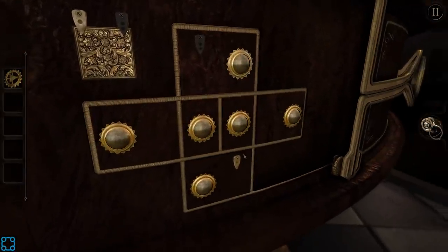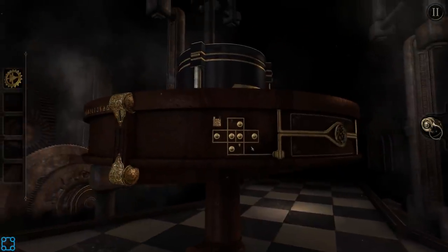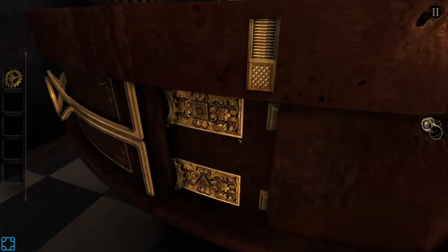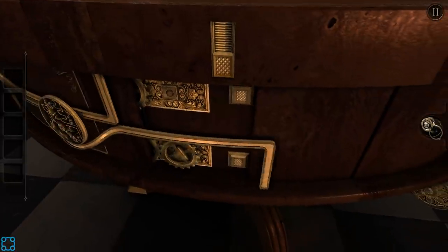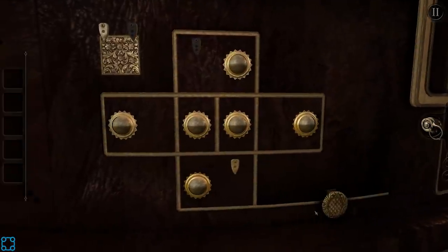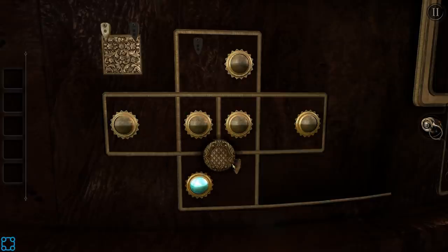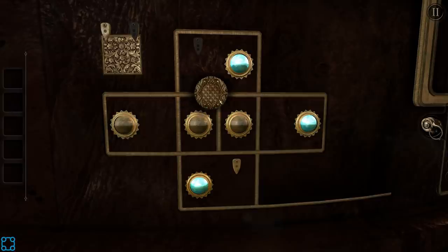I don't think it's this. There are tabs holding those things in place. Yeah, there's a switch. So that lowered the bottom. That opened... Is this a puzzle where you just have to light all of them up? Yeah, go between them and then left.